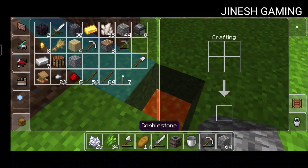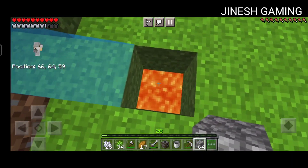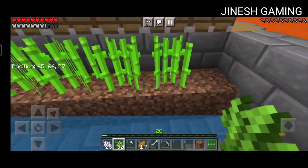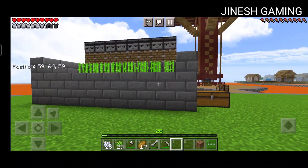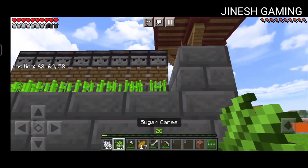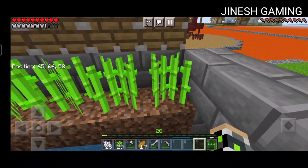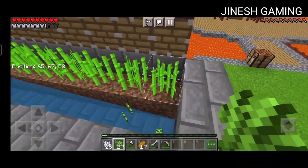I am going to place this in the middle of the game. So guys, finally I am going to place the sugarcane farm and glass. This is not a glass — there is sand. It is a very good idea. So an easy idea to get creative. And it is a challenge — there is no one in this world.